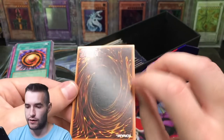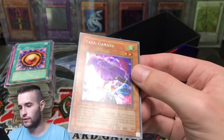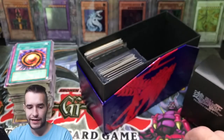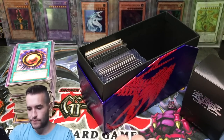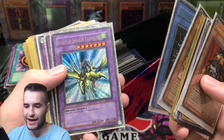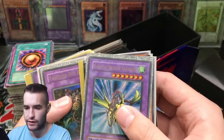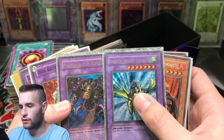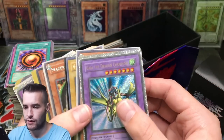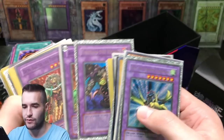Yata Garasu — wow, pretty nice, pretty nice. I think it was supposed to be near mint so that looks right — I don't see anything wrong with it. Yata Garasu, we're going to put that in the nice pile. Fiber Jar destroyed. Gaia the Dragon Champion — check that card out. Is that a gold letter or a silver letter? It looks like a gold letter — it is a gold letter. So we got a gold letter Gaia — wait, is this reverse secret? No, it's not — gold letter regular secret. Okay, that's cool.